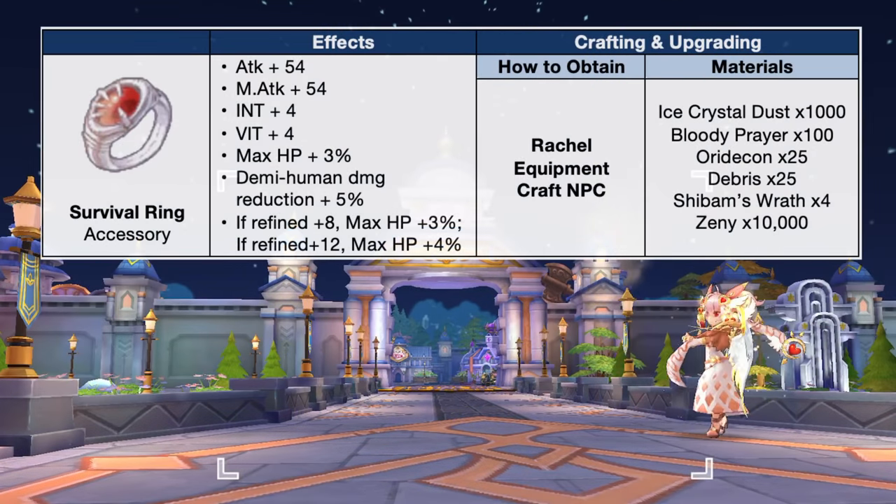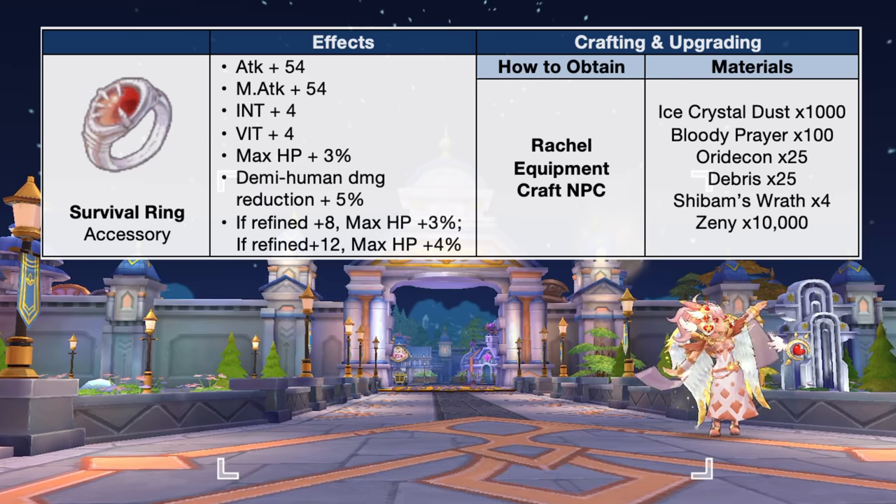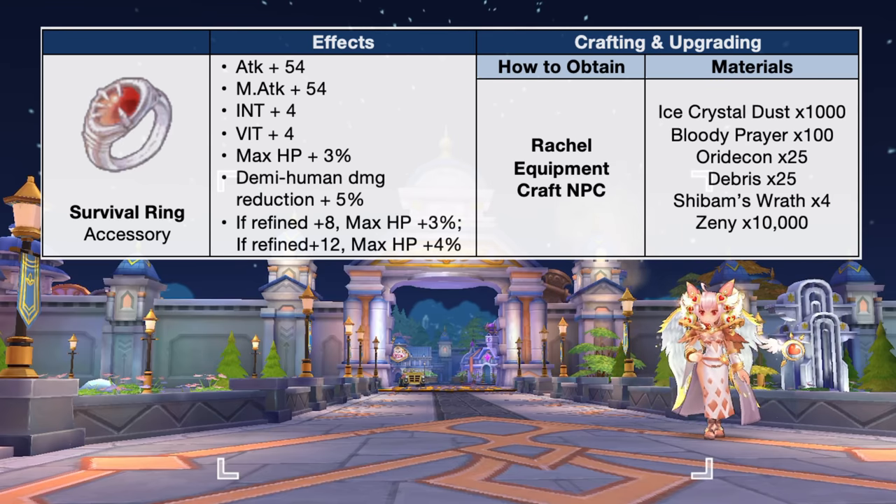Up next, we have the survival ring, which can be crafted from the Rachel Equipment Craft NPC using the following materials. It can be used by all jobs and grants plus 54 magic attack, plus 4 int and vit, plus 3% max HP, and plus 5% demi-human damage reduction. In addition, it grants plus 3% max HP at refine plus 8 and plus 4% max HP at refine plus 12.